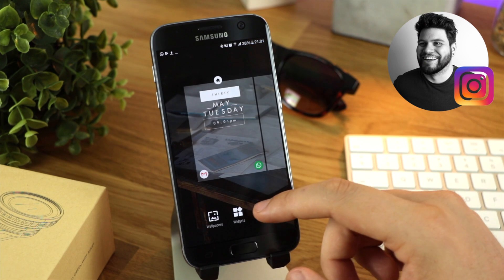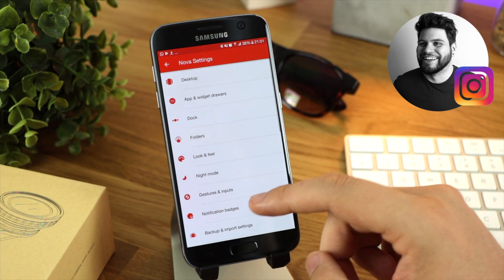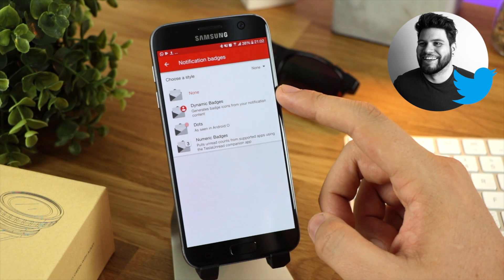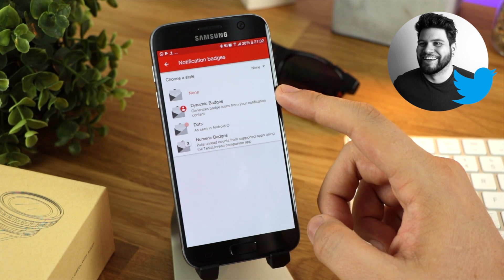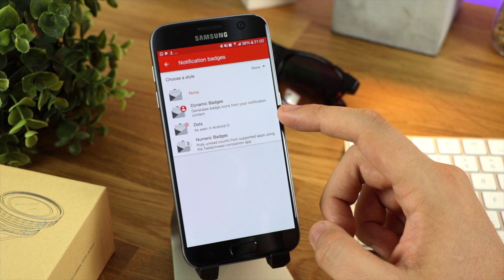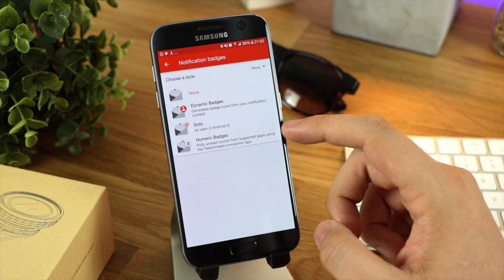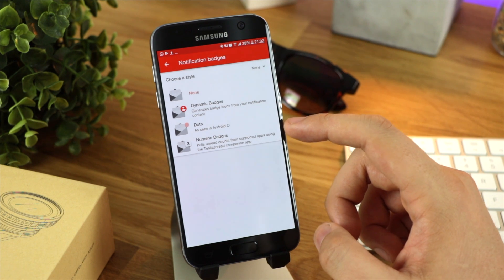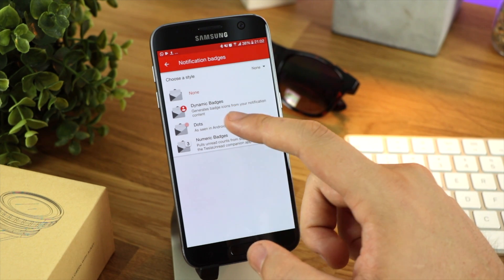Head into your Nova Launcher settings and then into notification badges, and you're going to be greeted with a list of options. Dynamic badges generates badge icons from your notification content. Dots is what you'll see in Android O, and numeric badges pulls unread counts from supported apps using the Tesla Unread companion app.